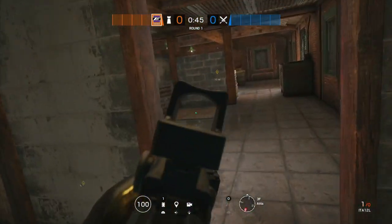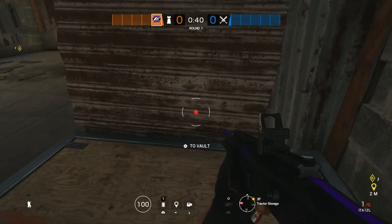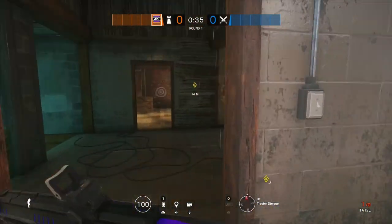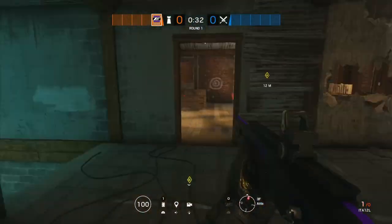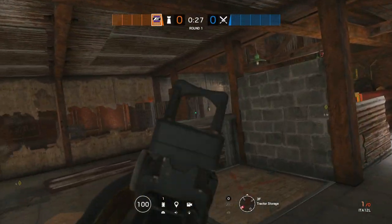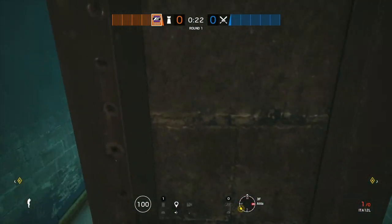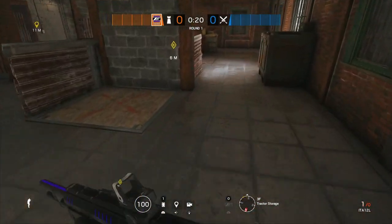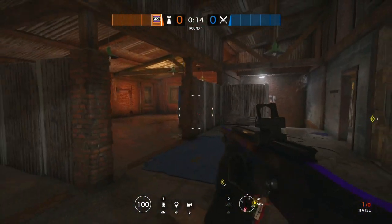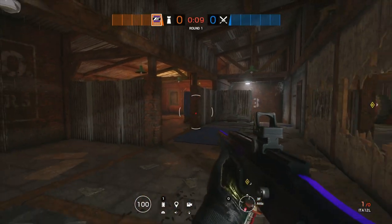There are four hatches up here, but the top one I recommend you keep closed. If you're not a believer in Tachanka, you can take Maestro or Echo — someone with a camera — to lock down long sight lines. I like Castle to block off these doors, and you can have Jaeger to protect Castle's barricades — two ADS right here to protect the castles, and another to protect Tachanka. The fourth slot would be really solid for Echo or Valkyrie.